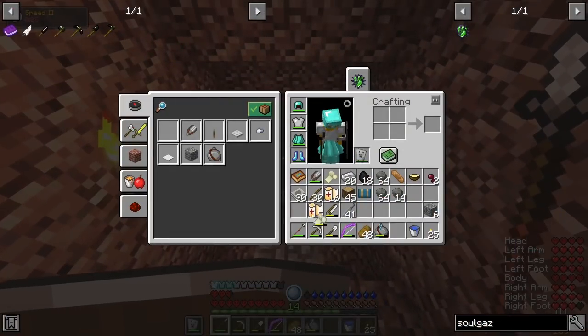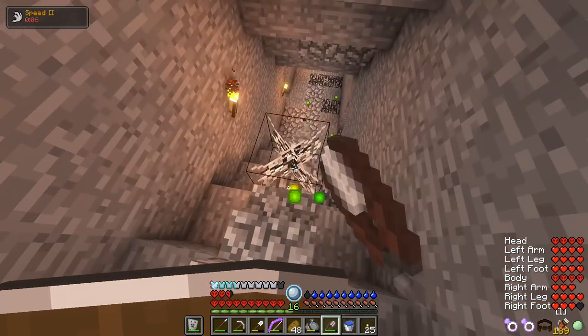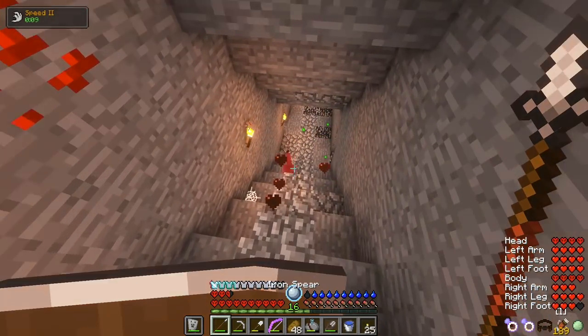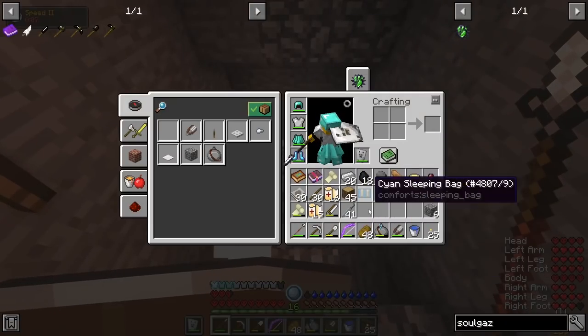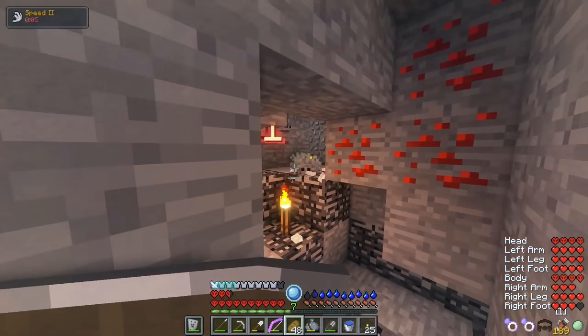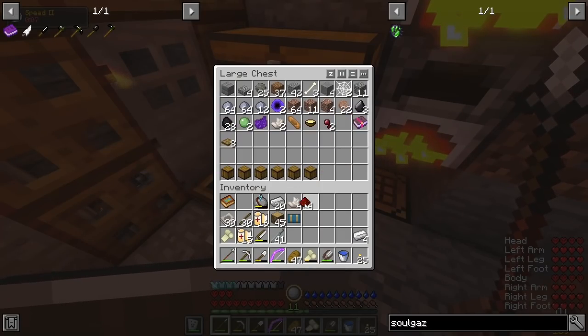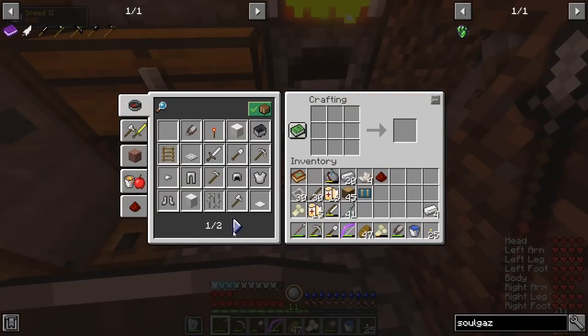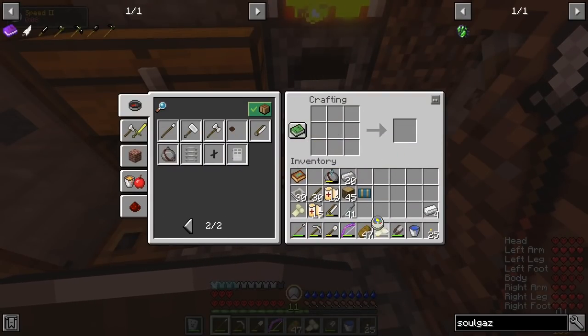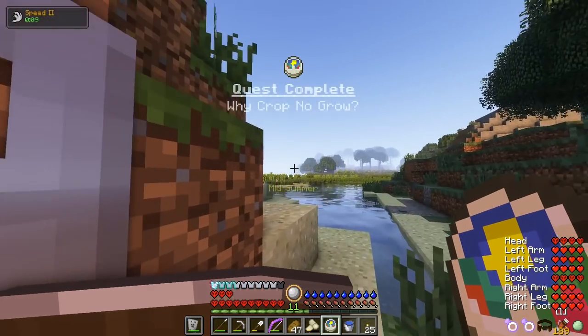I encounter another inferno mob — it has no dangerous effect so I eliminate it easily. I get a Bash 3 book, which I can see myself possibly using in the future. I fight more mobs and mine some ore. I head back upstairs, grab my quartz and redstone, and craft myself a season clock. Very good to know which season it is — it is indeed mid summer, but I am doing well living in my panic shelter near the cold biome.